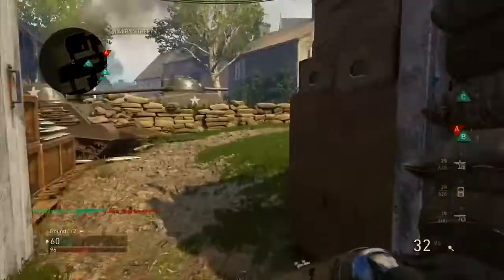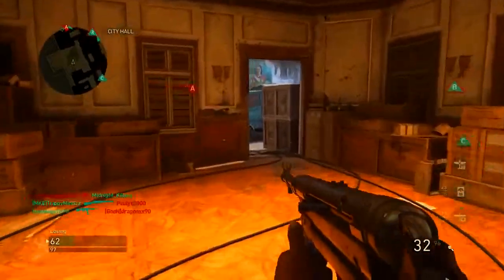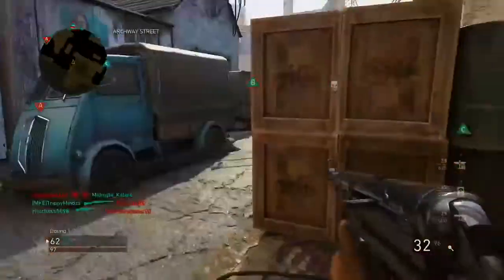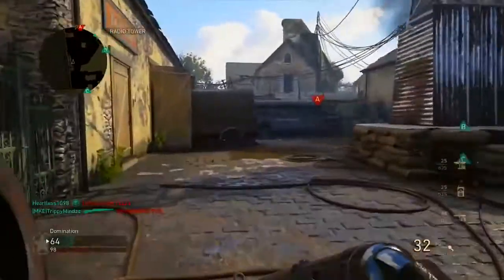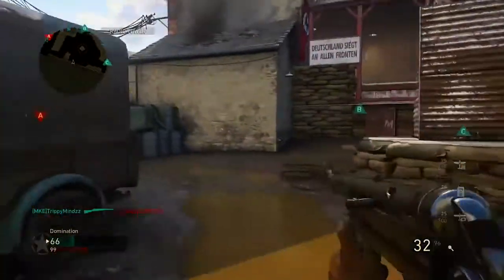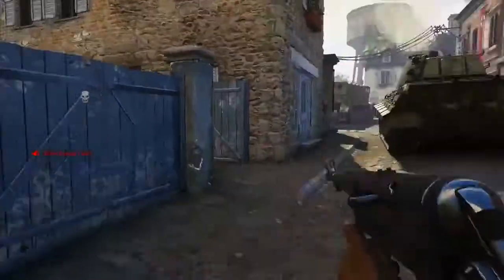That's a controlled situation — that's what I'm trying to get at. I flank to a point where I can control the situations that I get myself into. That's the way I move around in Domination.